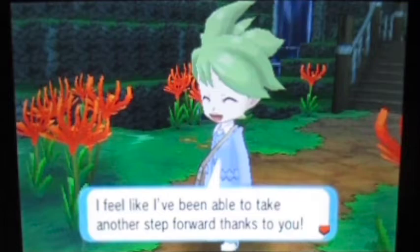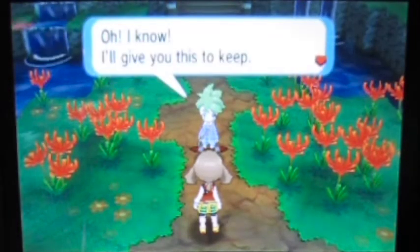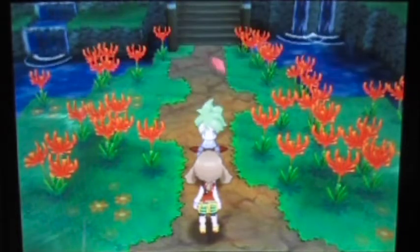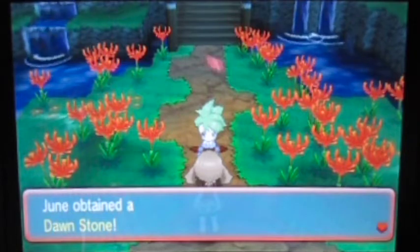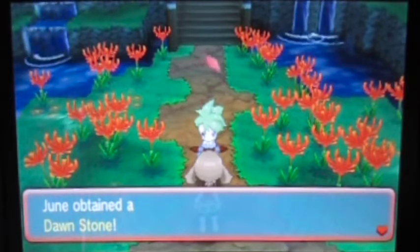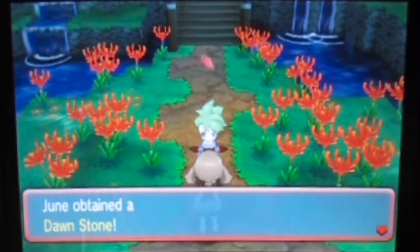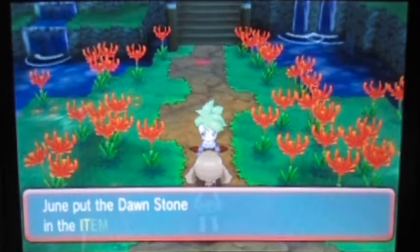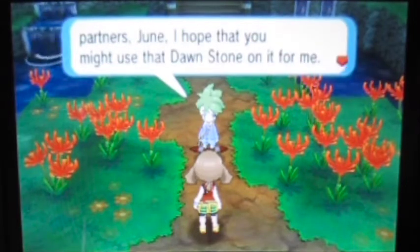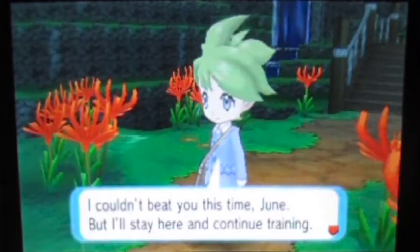So yeah, he gives us something new — this is actually new only for the remake. He gives us a Dawn Stone. I think a Dawn Stone actually enables evolving Kirlia into Gallade. But I can't use it for Gallade yet — we're gonna use it for something else instead. Kind of feel bad for not using it for Gallade yet, but I can show some cool Gallade stuff later. We can get more Dawn Stones later, I'm sure.